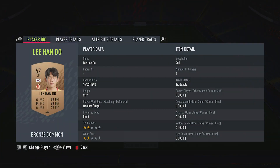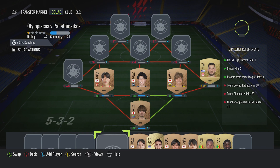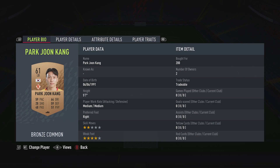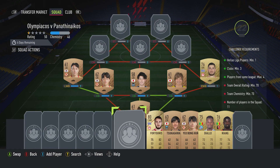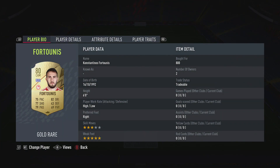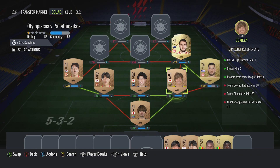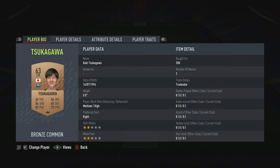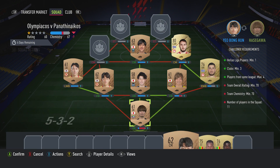Centre-back on the left is Lee Handu — pull for 200, plays for Guangzhou FC in the Korean First League and is from Korea Republic. Left wing-back is Park Jun Kang — pull for 200, plays for Guangzhou FC in the Korean First League and is Korean. The centre-mid on the right is a CAM, Konstantinos Futonis — pull for 800, plays for Olympiakos CFP in the Greek First League and is Greek. The centre-mid is Koki Tosawakawa — pull for 200, plays for KWF in the Japanese First League and is Japanese.